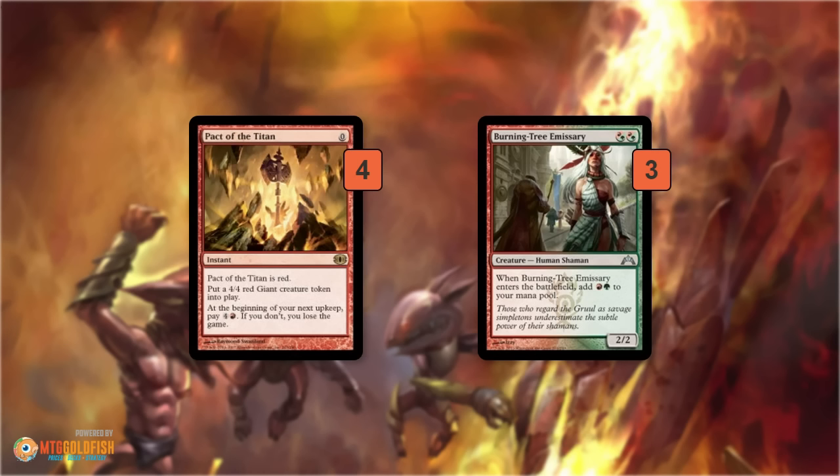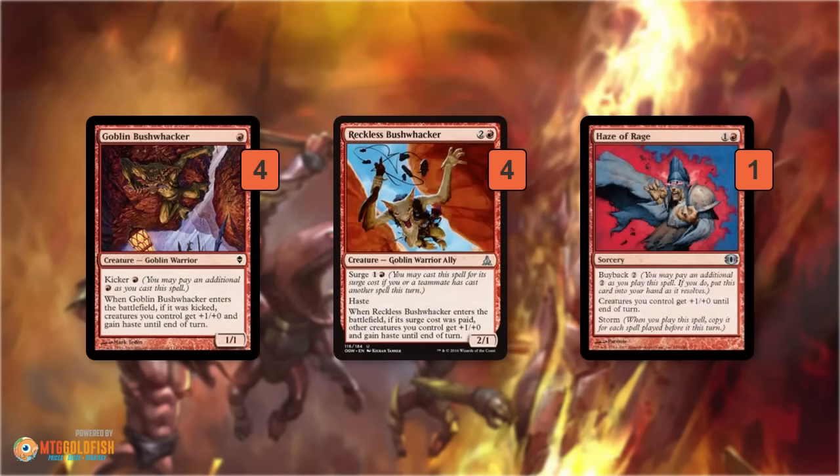Goblin Bushwhacker and Reckless Bushwhacker are pretty close to the same card — 2 mana if we pay their Surge or Kicker cost — and they give all of our creatures +1/+0 and haste until end of turn. All of our Culdrath Rebirth Goblins become 2-powered creatures, hitting for 6. Burning Tree Emissaries hit for 3, and Pact of the Titan tokens hit for 5. The most common way to win on turn 2 is by casting 2 Bushwhackers: 3 Goblins on turn 1, then Pact of the Titan plus double Bushwhacker equals 20 damage, game over.